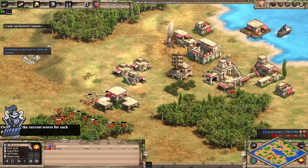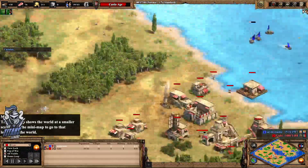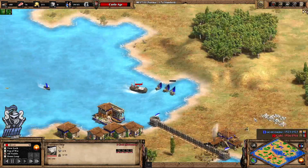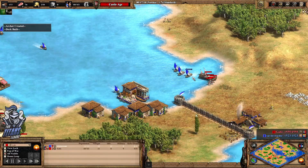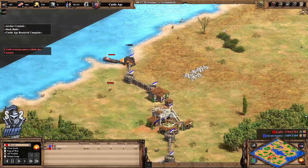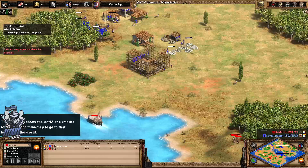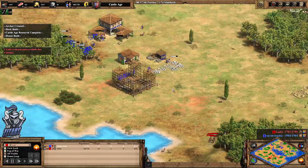Castle age just kicked in now for yellow. Gabi's not far off. Where did all those archers go? Oh, they're all being shipped across — this is crafty. Gabi's trying to harass the fishing boats but that school of fish is actually depleted now. She has brought a hole through yellow's walls there.